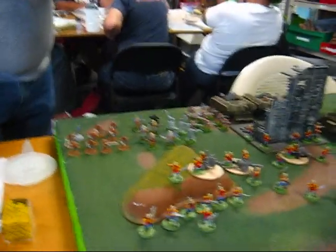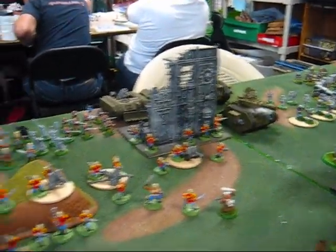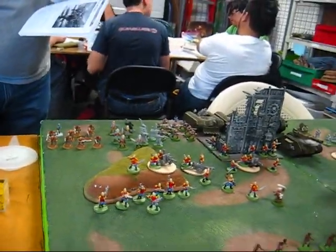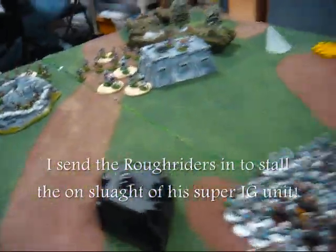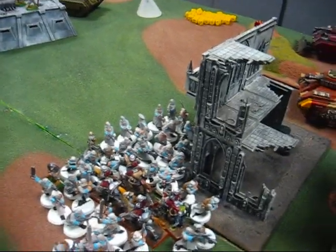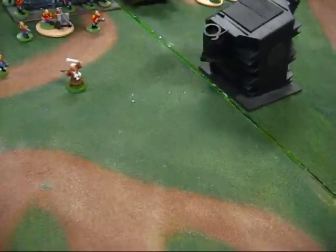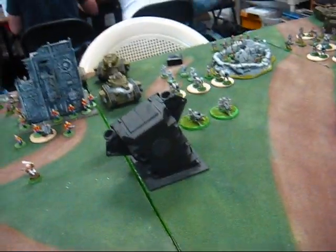He also has two squads of Penal Legion and a small platoon of Praetorians with a Priest, rolling for his abilities. Bottom of turn one: my Rough Riders charged in and killed seven guys. He killed six of the Rough Riders, so we're in a stalemate in combat. Pretty much most of the turn I spent targeting the Zulus — I pinned those guys and killed all the Zulus.